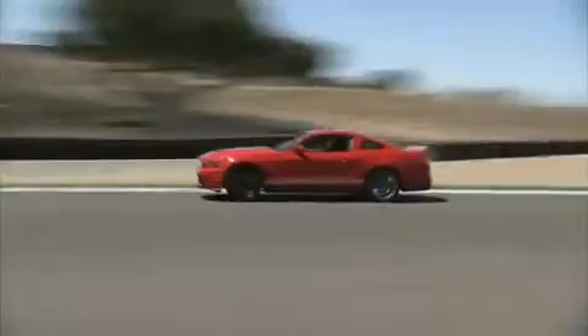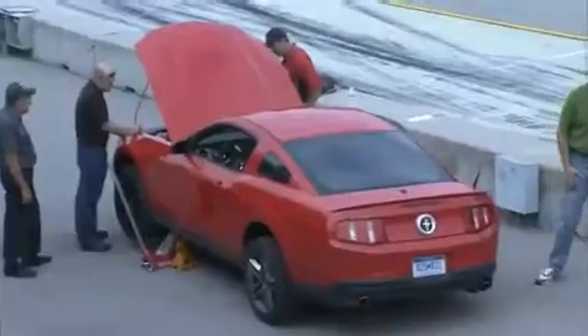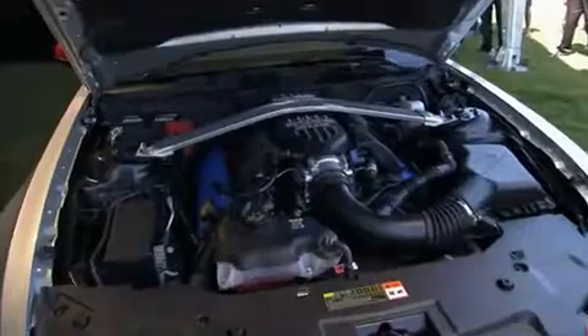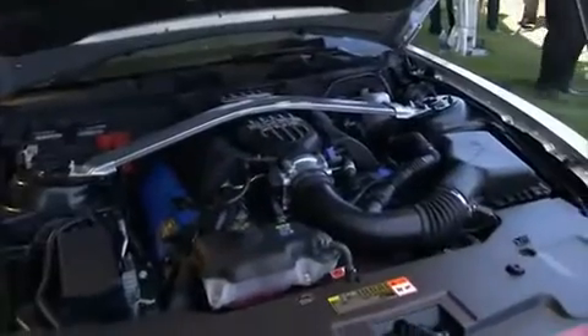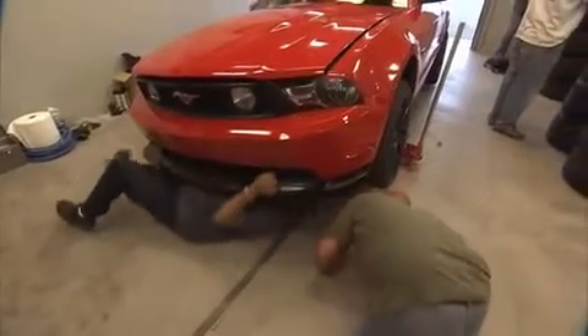We're rebuilding a legend. This Mustang is all business all the time. To stay true to the Boss legend, no detail was overlooked. The Boss 302 boasts a 440 horsepower V8 engine, and every system was strengthened, lightened, and refined. It's a race car with a license plate.